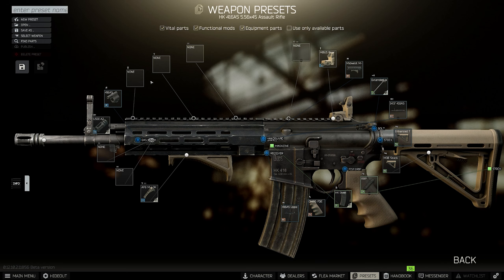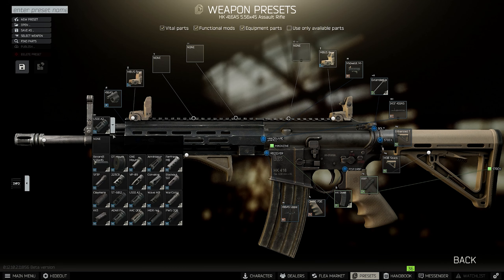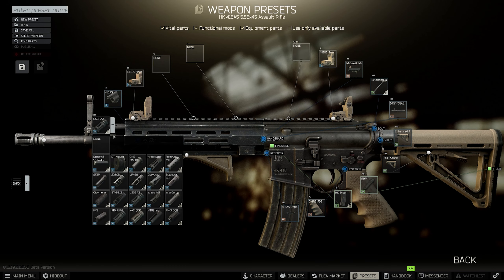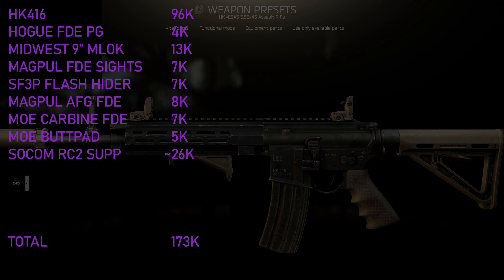The reason I've opted for the FDE furniture is mainly for the aesthetic. If you don't like the colors you can opt for the black furniture instead, but another benefit of the FDE stuff is that it's actually slightly cheaper than the black furniture for no stat loss. The last parts come from Mechanic: the FDE Magpul front and rear sights and the Surefire SF-3P flash hider. The final part is the Socom RC2 suppressor, which isn't available from traders but is fairly cheap on the flea market at about 33k. Overall the gun comes out to 66 ergonomics and 62 vertical recoil for a price of about 147k plus 33k for the suppressor.